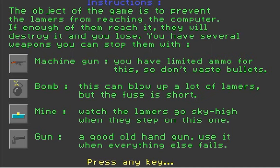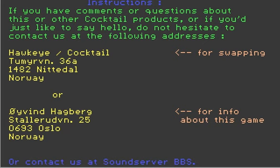This shows you the weapons in the game — pretty straightforward. You have a machine gun, a bomb, a mine, and a gun. Four weapons, that's it. And this is contact information. I'm gonna guess that this contact information is out of date, considering the game is now 18 years old.